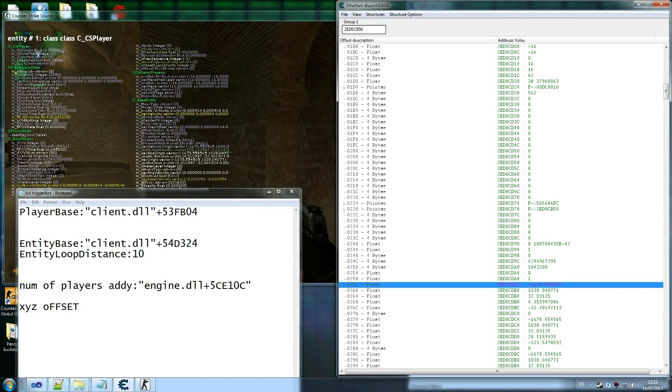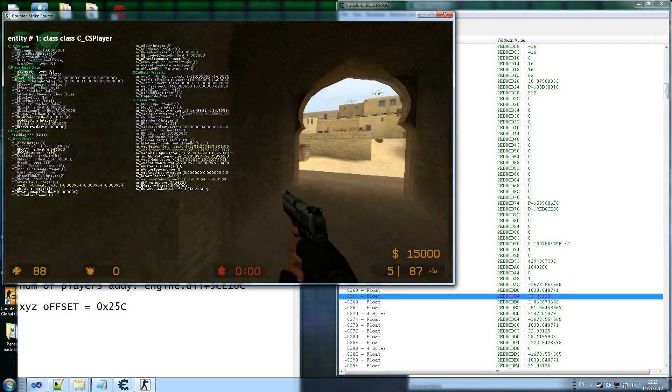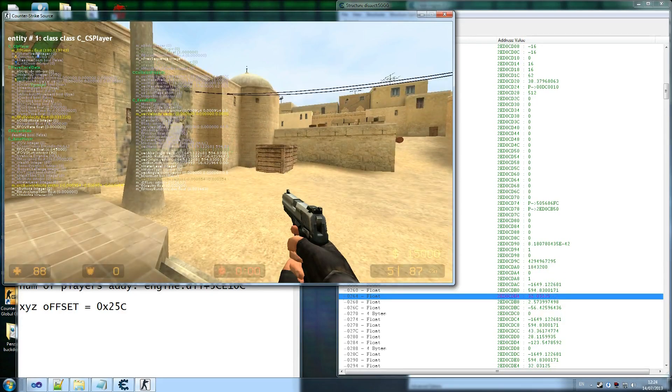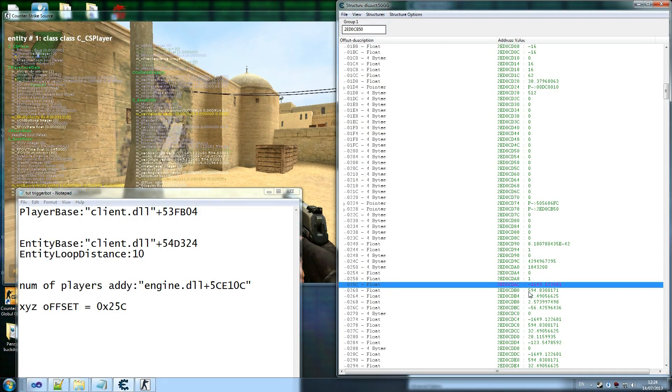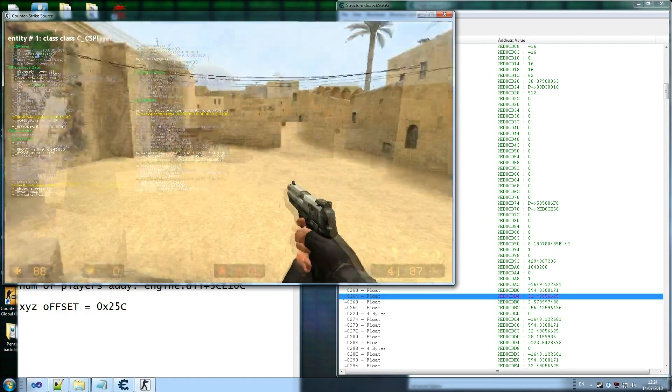So XYZ offset equals 0x25C. At that offset you get the first value, and the following values are the other coordinates. By jumping in-game you can confirm the third value changes — so that's height (Z). The layout is X, Z (height), and Y, though it depends on how you handle coordinates. Either way, we now have that information.